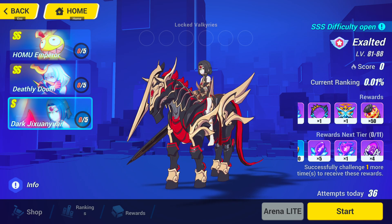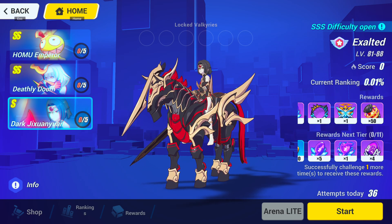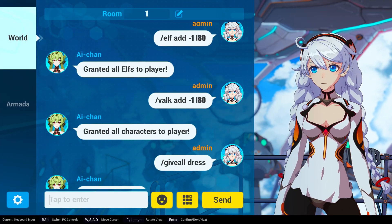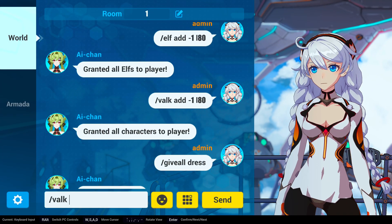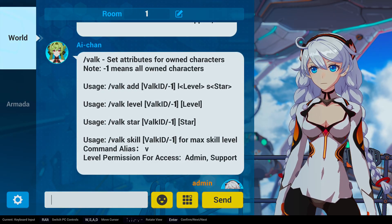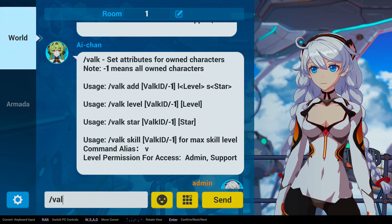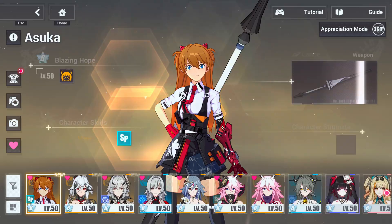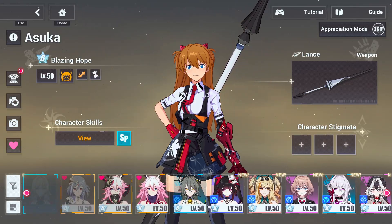If that's too easy for you, you can lower your levels at any time. For instance, I can select all my characters and change all of them to level 20 or level 50. If I check, they're all being changed to level 50.